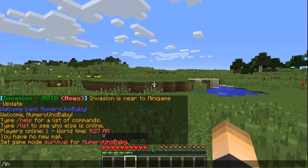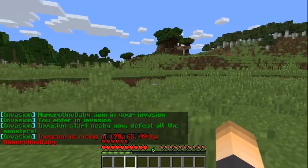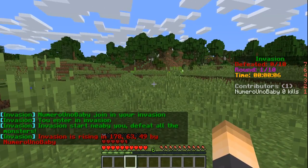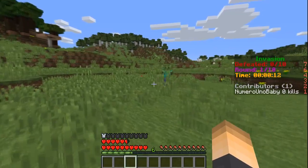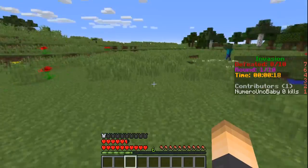You just type slash invasion start. So we join the invasion — other players can join in if they want to and the invasion will start. The scoreboard is awesome. It tells you how many zombies are left that you have to defeat, what round you're on, and how long the time has been going on for. It'll even show you how many kills you've racked up.